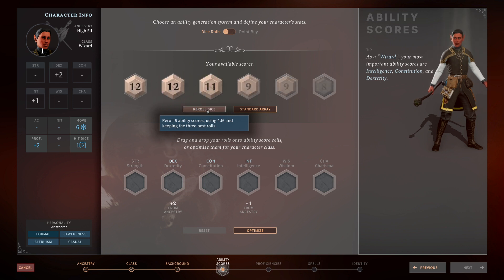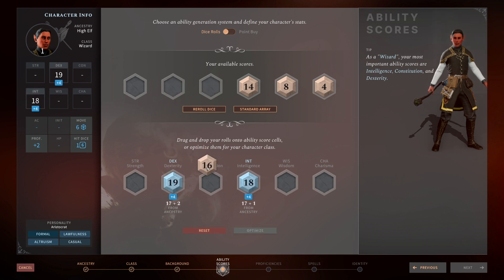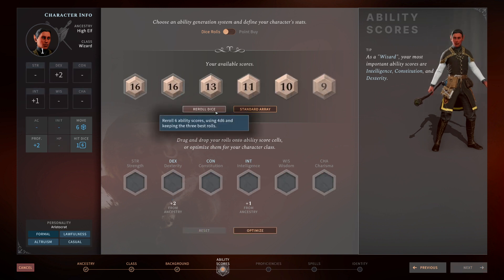You can sit here and keep rolling dice until you get the stats you want. At the bottom you can click 'optimize,' which places your rolled values into the right stats automatically, or you can drag them manually. The game highlights in blue which stats it thinks you should prioritize based on your class, and you can dump the rest wherever you want. Once you've picked your class, race, background, and rolled attributes, you're ready to move into actually building what your character looks like.